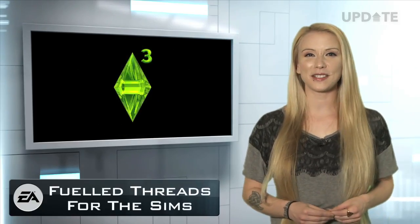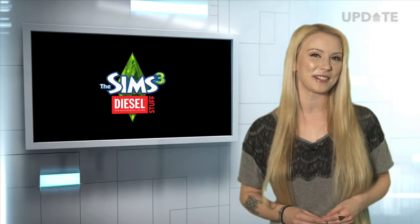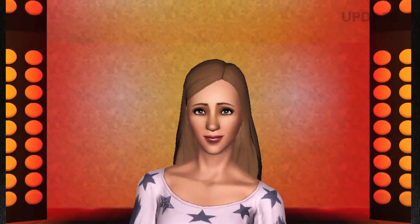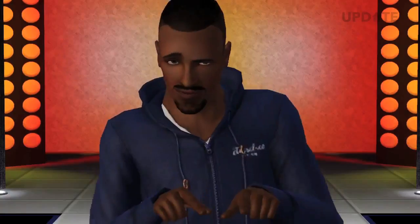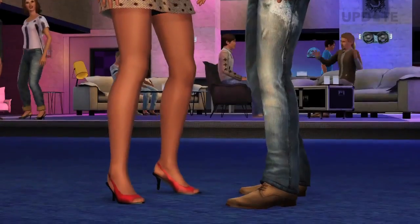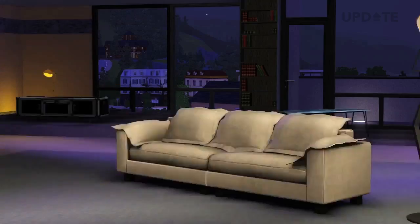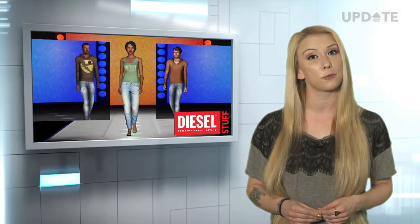Our Sims now have another reason to be better dressed than us. Diesel Stuff is the latest pack announcement from The Sims 3 and offers players edgy and iconic fashion and furnishings from real-life Italian clothing company, Diesel. It comes with over three dozen clothing items from Diesel and 55DSL to spruce up your Sims, plus a fine selection of home furnishings. However, no word yet as to whether this Diesel Stuff pack actually makes your Sims more flammable.